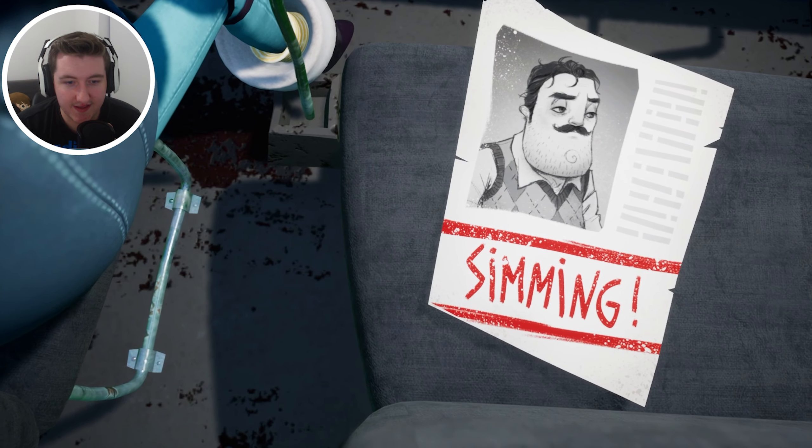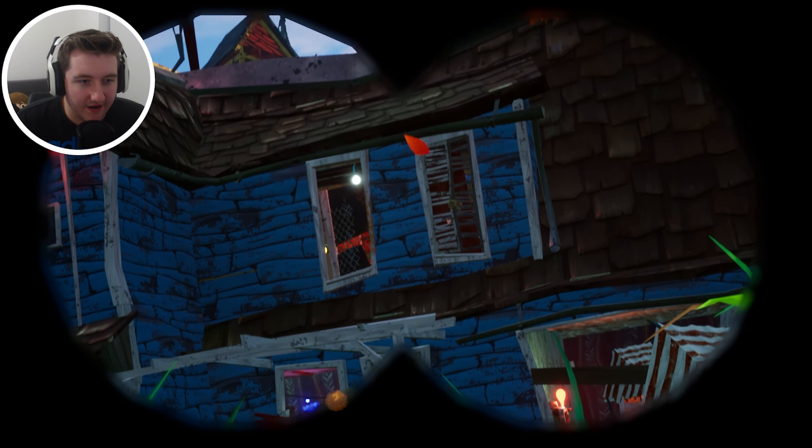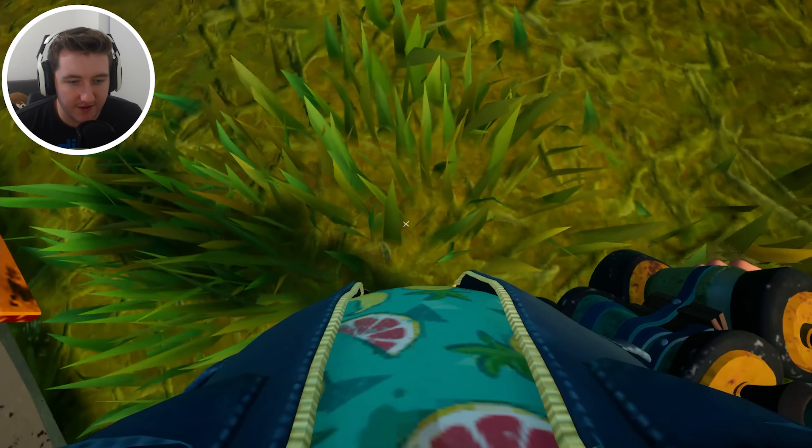Wait, the neighbor's missing? Wait. The neighbor's being kidnapped. By that crow? Oh my gosh. So that's the key that we need. Set a fire. And this is us.